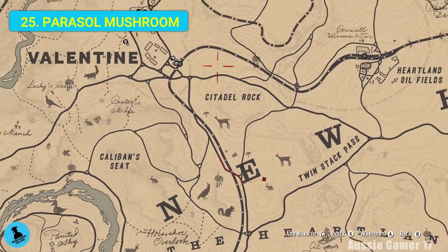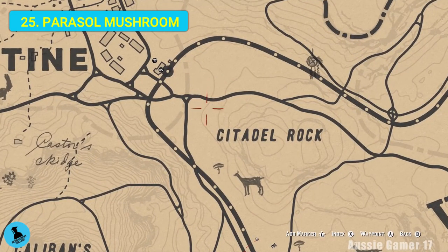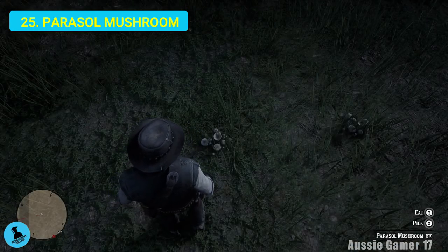Right where those last two were and all through here you'll find a lot of other herbs and plants, but a lot of them we've already picked up. I've made my way down here - you might find some more if you stay closer to the train tracks - but there's some parasol mushrooms. Let's grab those.